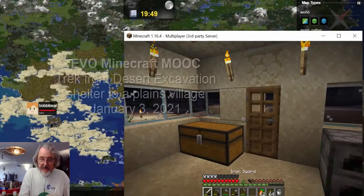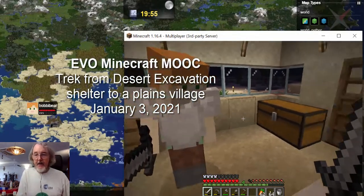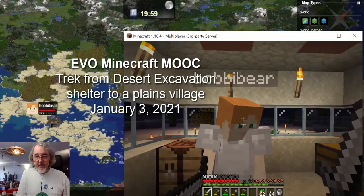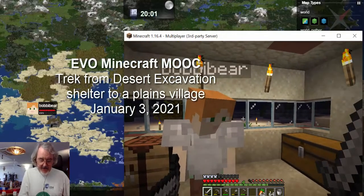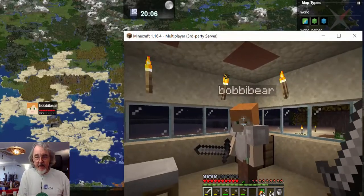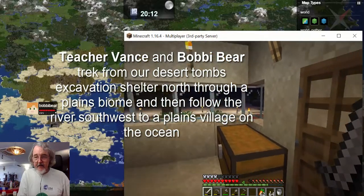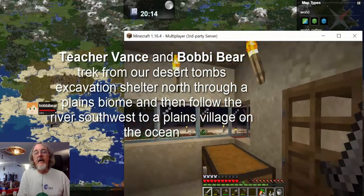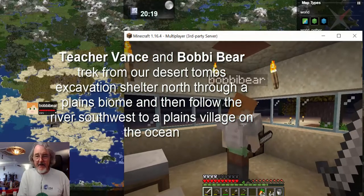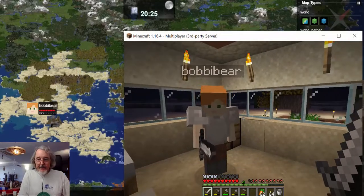Hi everybody. This is Teacher Vance — where am I today? Let me look out the window. Looks like Penang, Malaysia. How could you do that by looking out the window? Because I can see Georgetown, sort of, from here. And you are Bobby Bear — it says right over your head. Yeah, I'm Bobby Bear.